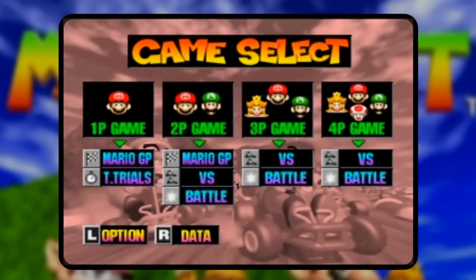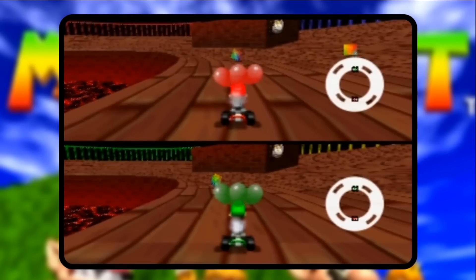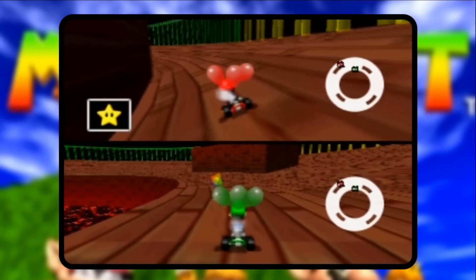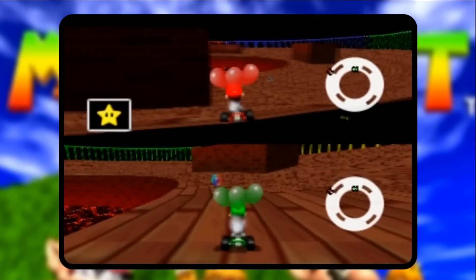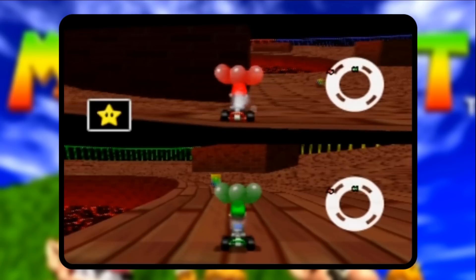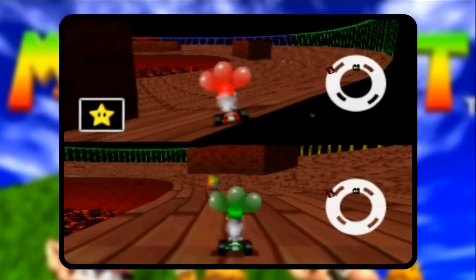For Mario Kart 64, head to a battle opting for Big Donut, and once underway guide Mario towards the section where the green and yellow barriers meet. Reverse your character up to them and look down into the dark void beneath the battleground, where you should be able to spot two misplaced item boxes.